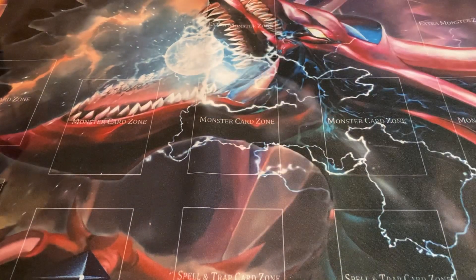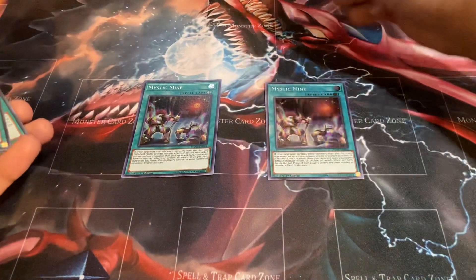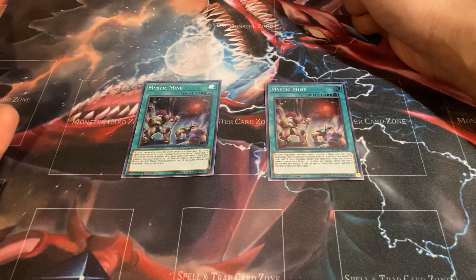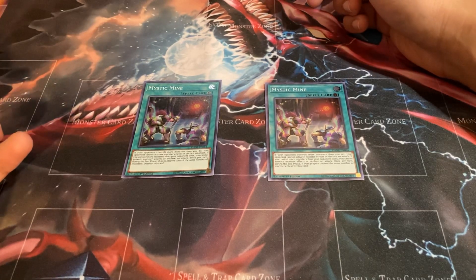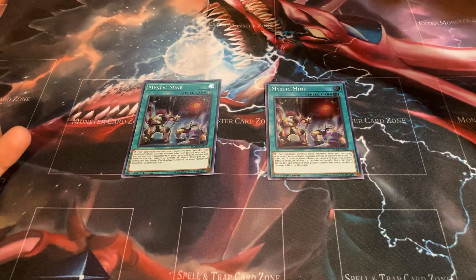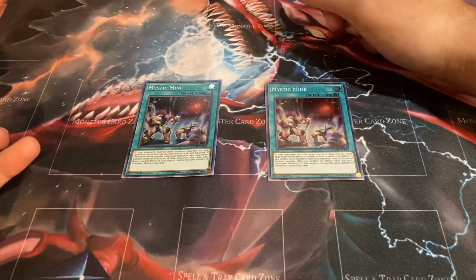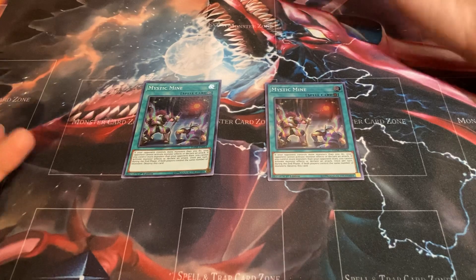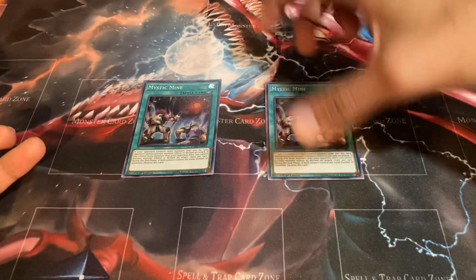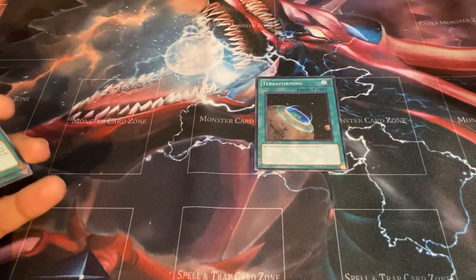Mystic Mine — you cannot escape this card in the current format. Pretty much everybody plays it and you're going to have to play it especially in this deck, because a lot of times you're only going to have like one monster on the field, so you want to even the odds as much as possible. I used to think it was a degenerate strategy back in the day, but when everybody has become a degenerate, nobody's a degenerate — everyone's playing it. And then one copy of Terraforming just to be able to search both my field spells.